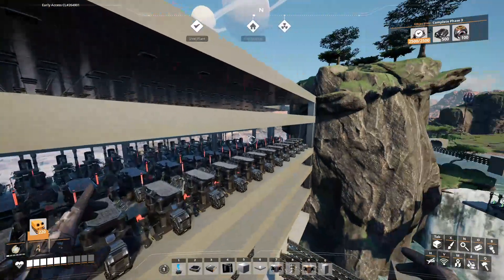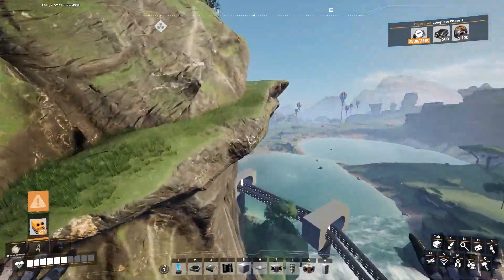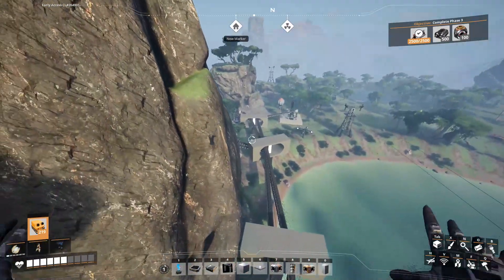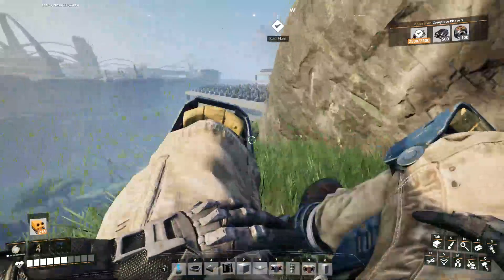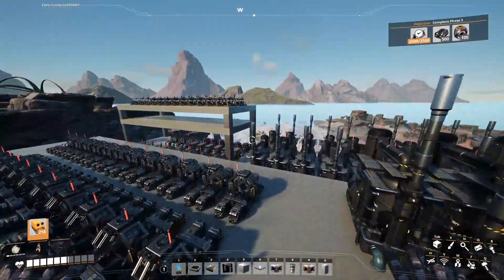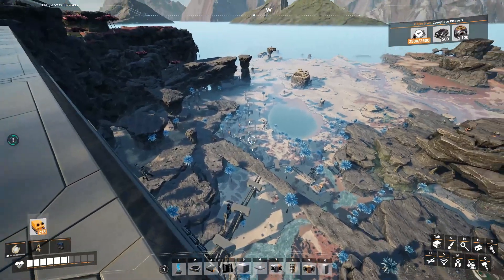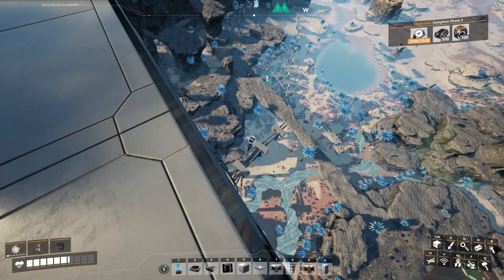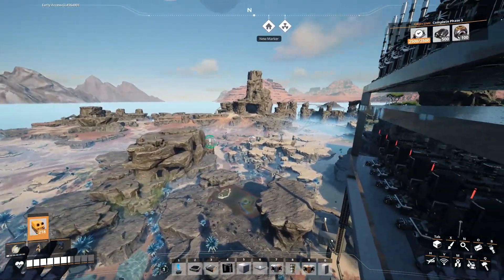So we have, I think, 4 coal... no, there's 3. So we have those 3 coal nodes coming in over here. And then on the other side, over here — that's limestone. Iron, iron. Limestone. And iron. And then limestone, limestone.